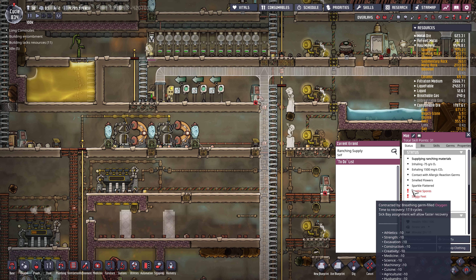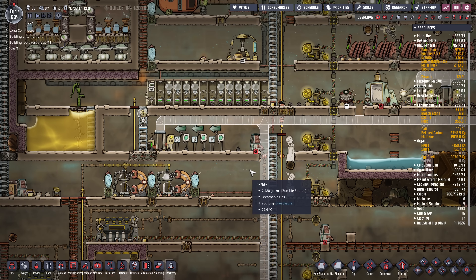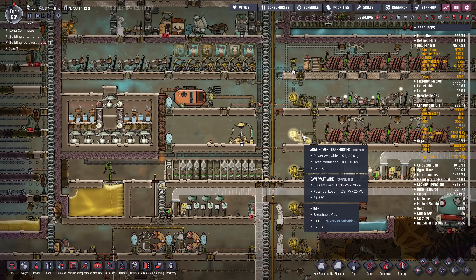We have some zombie spores and it's kind of out of control. I didn't really realize this was happening, but zombie spores is pretty rough on the dupes. I think Mei has it here — minus 10 to all stats, time to recover 17.9 cycles. So we need to do some emergency work here.